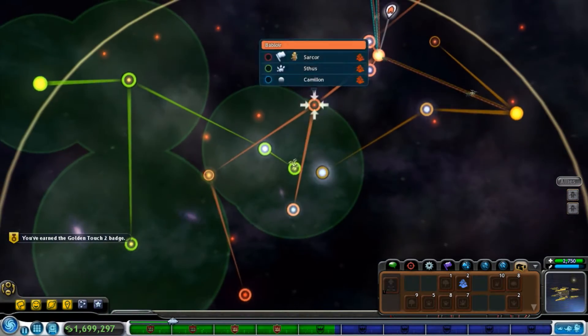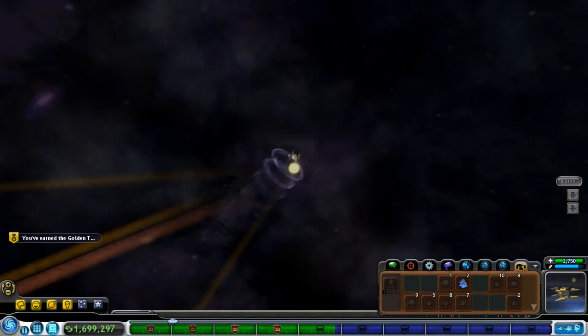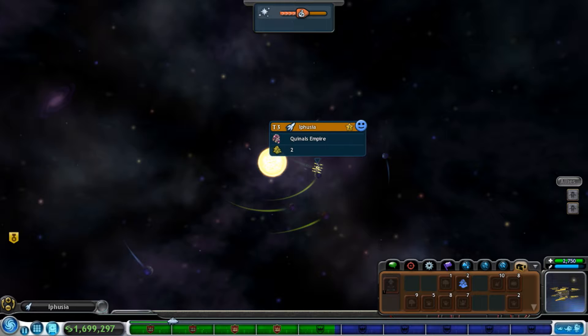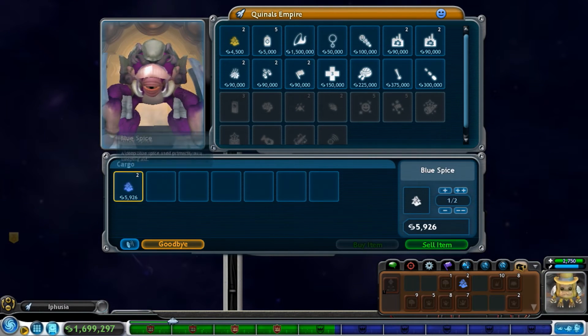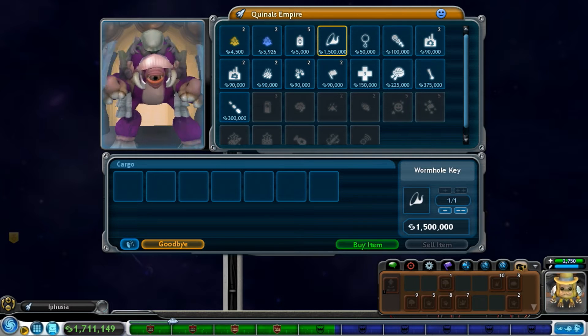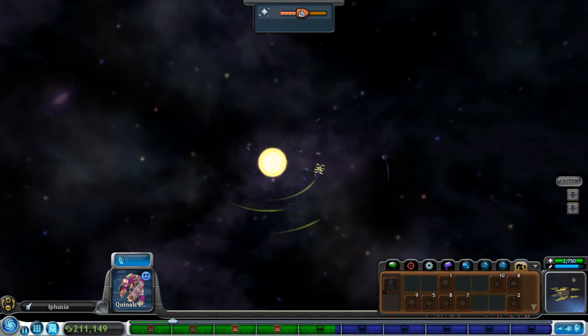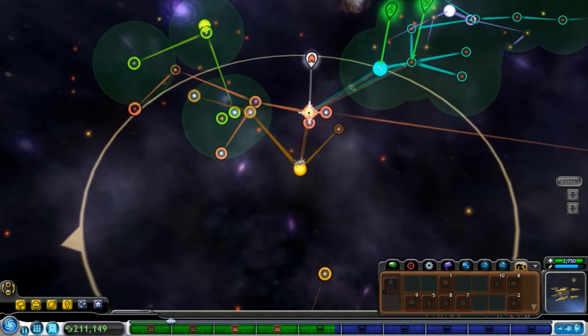Now that we have a golden touch, let's go over here. Golden touch is the best kind of touch, by the way. Not really. Let's sell off these blue spice, just because I can, and let's buy the wormhole key. Ba-boom. So with the wormhole key, now we can go through wormholes, and I've already scouted out the first wormhole I want to go through.